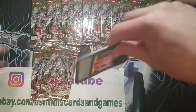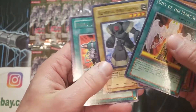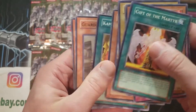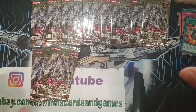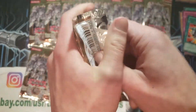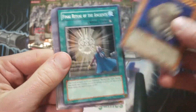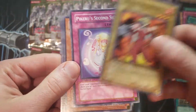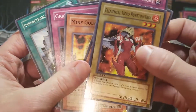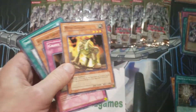You can't complain with an E-Hero Thunder Giant and a Winged Kuriboh as your two foils so far — that's phenomenal, actually. Clayman and a Nitro Unit — that was the first Clayman we received. Pack number nine. And there is a Bersinitrix and an Ancient Gear Beast. That's a nice rare — great stuff.